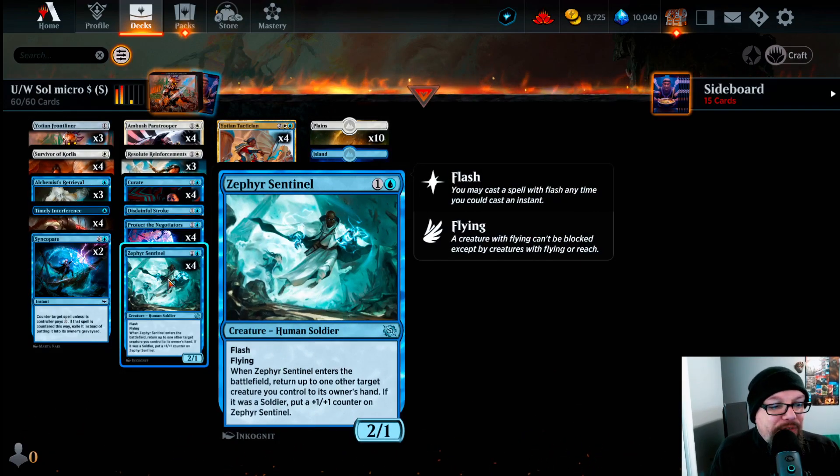We're also playing four copies of Zephyr Sentinel — one and a blue for a human soldier 2/1 with Flash and Flying. When it enters the battlefield, return up to one target creature you control to its owner's hand. If it was a soldier, put a +1/+1 counter on Zephyr Sentinel. Every single creature we play is a soldier, so we're always bouncing things like Resolute Reinforcements or Yoshen Frontliner as protection. Zephyr Sentinel is a five-cent card.